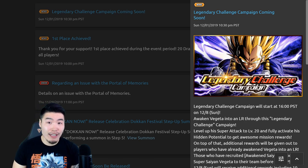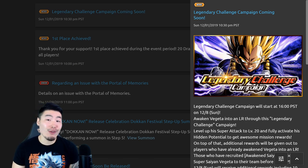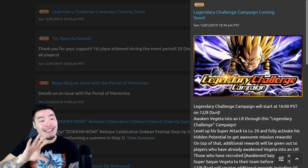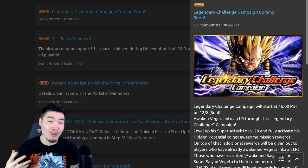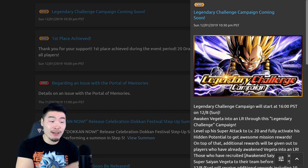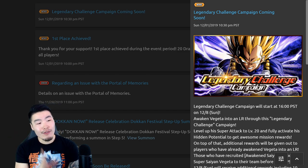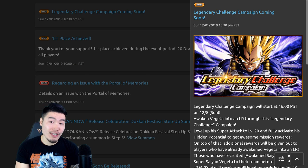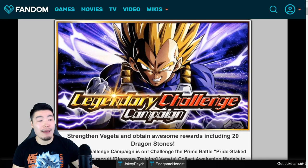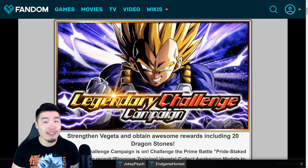There's also Extreme Z Awakenings, Extreme Z Battles, and also a ton of story events. So hopefully the tech Golden Frieza Extreme Z Battle is going to make its way over to global in the near future, but I'm going to talk about that in a separate video. In today's video, we're going to focus on the INT LR Vegeta campaign, and I'm going to give you guys all the details you need to know before it officially starts so that you're all ready and fully prepared.